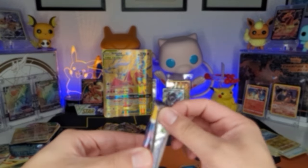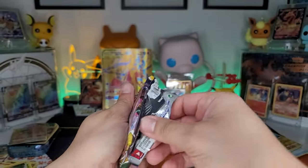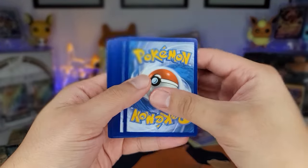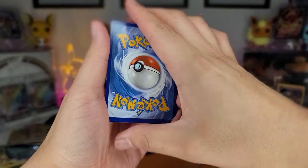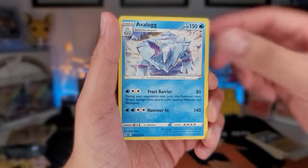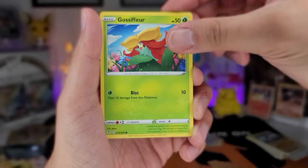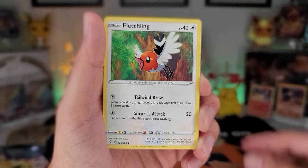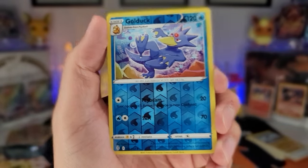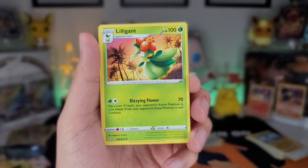Alright, moving on to Evolving Skies — three pack magic, let's get it! Let's end this video with some fire. Two, three, four to the front. Speaking of fire, you got the fire energy — the rainbow bags. So I got Clefairy, Luvdisc, Feebas, Jangmo-o — ooh reverse holo Goomy, that's pretty nice — and non-holo Lilligrant.